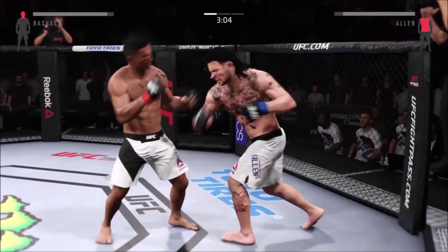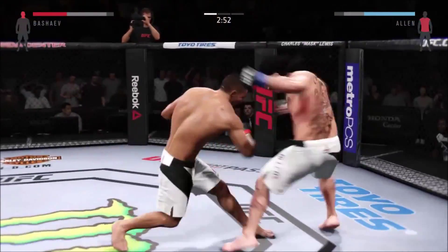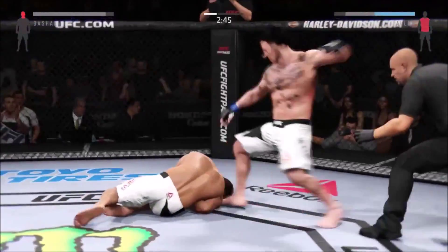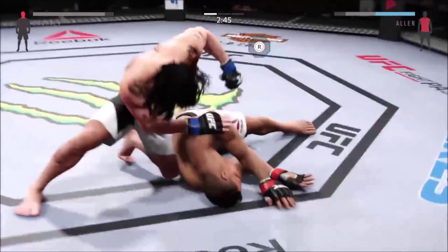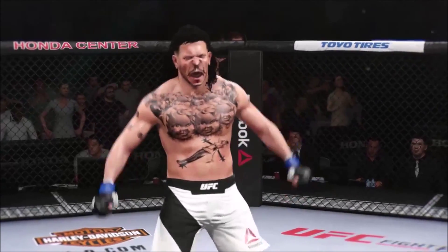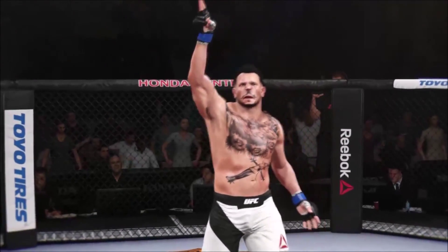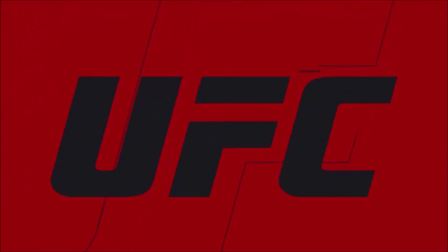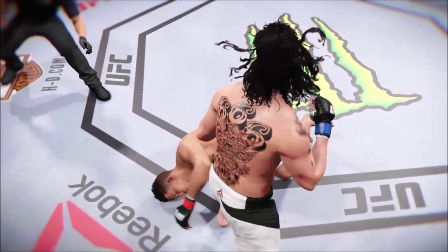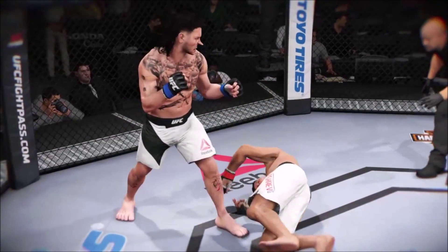Very good overhand — those are really starting to do some damage. Nice hook. Devastating left hook — and again! Nice knee. Vicious combination. He got hurt there with that knee. What an exchange! He hurt him with that hook. Combination — wow. That's it — he's out! What a knockout! Outstanding timing and accuracy for a knockout victory!